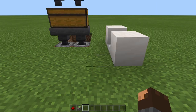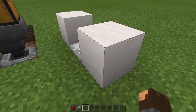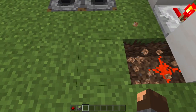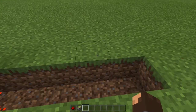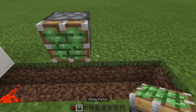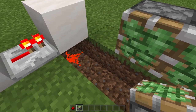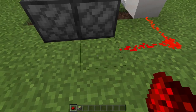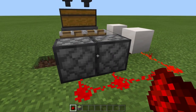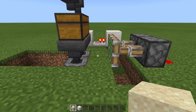Come to the back of the farm and destroy 4 grass blocks beside this building block here. Then place 2 sticky pistons here, get redstone dust and bring it around to connect to the sticky pistons.